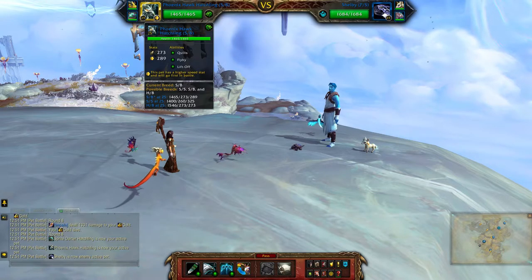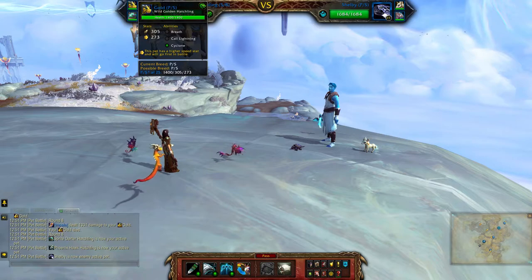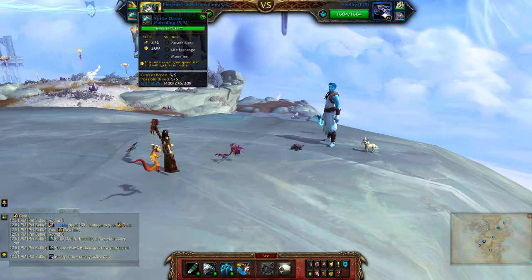For my dragon team I'll be using the Phoenix Hawk Hatchling, which is a speed balance breed, the Wild Golden Hatchling, and the Sprite Darter Hatchling.